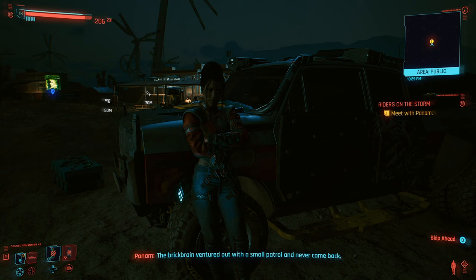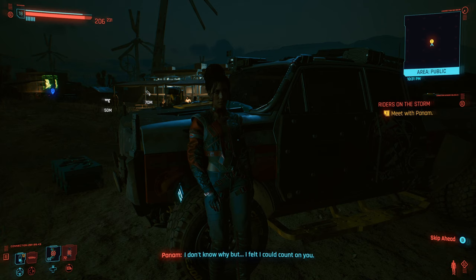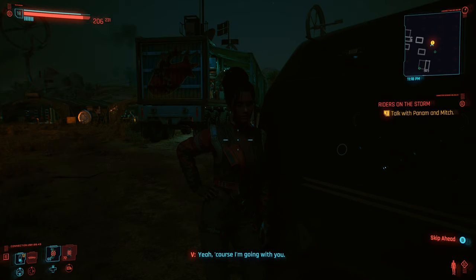The next important dialogue with Panam comes in the first side quest called Riders on the Storm. When asked why you are helping, be sure to pick 'with your tombs, that's why' — do not say you're doing it for the money. Panam will also ask if you want to ride with her to the enemy camp. Say yes and make sure you head straight there. If you divert, she'll kick you out of the car and you'll also risk failing the quest if you don't go straight to the enemy camp.